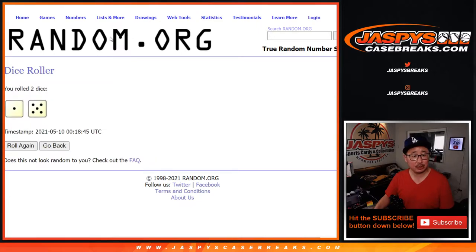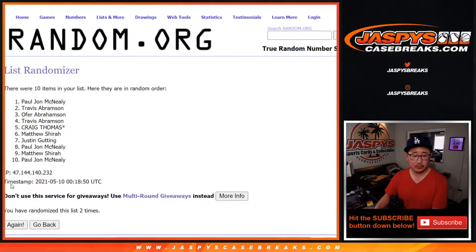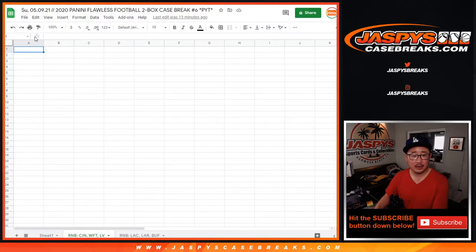Let's randomize each list six times. 1, 2, 3, 4, 5, and 6. After 6, we've got Craig down to Matthew. Not Reg, but we've got to get that C there. Craig down to Matthew after 6.